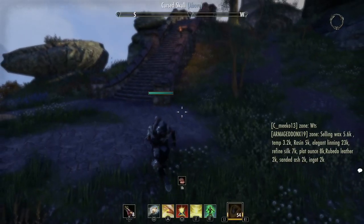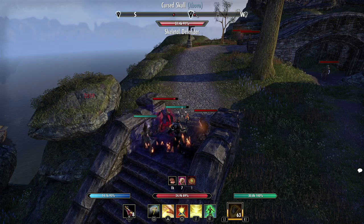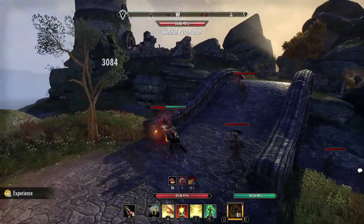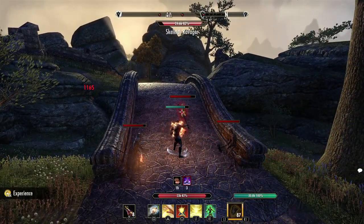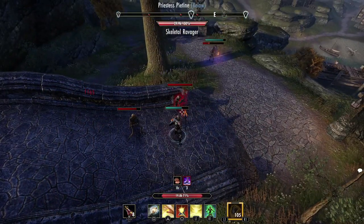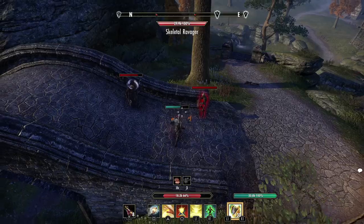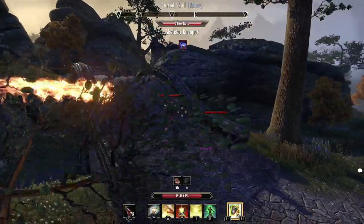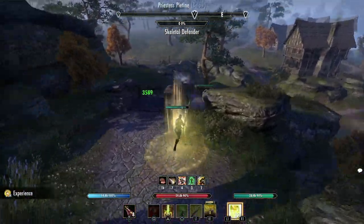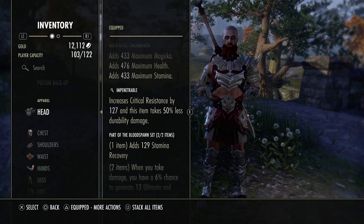Bloodspawn is very simple to proc — you just take damage and it's a random 6% chance. It used to be a lot higher. It's definitely better outnumbered because you take a lot more damage. We turn to stone here and our Bloodspawn procs and we gain ultimate — very, very simple. This thing has a lot of upside that I think newer players don't give it enough credit for. It used to be a lot better back in the day, but Bloodspawn is just a solid monster set.